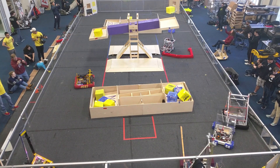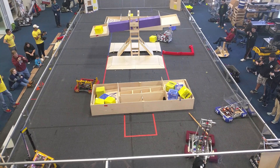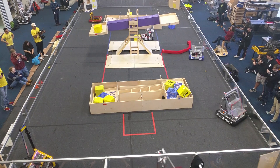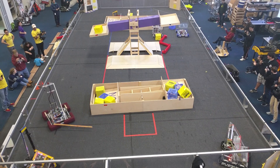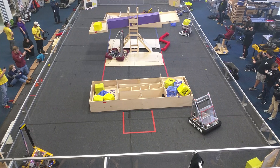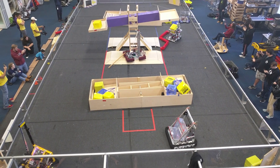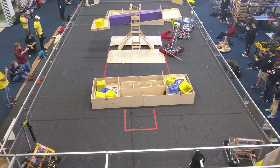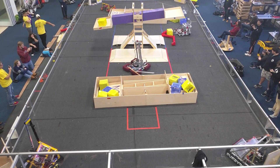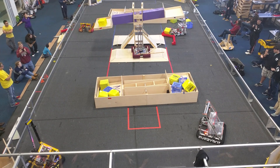Looks like Green Six is trying to line that up. Looks like the other team is able to score on the scale, but they're not able to get up to that 16. Looks like one team has lost a buffer — that looks like it is Week Six. Week Six trying to get one ball in that scale. Looks up very high now because the Red Alliance does have possession of the scale. The Red Alliance is trying to push the box down the field and that is the match.